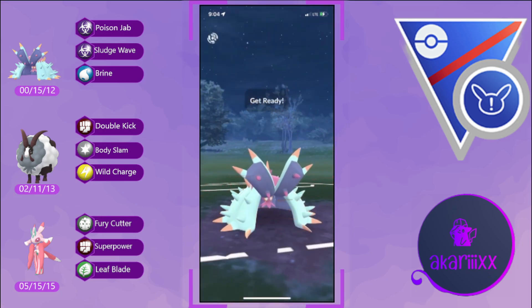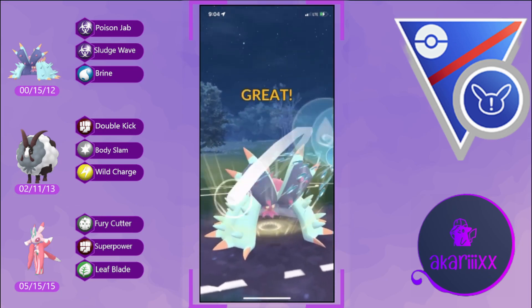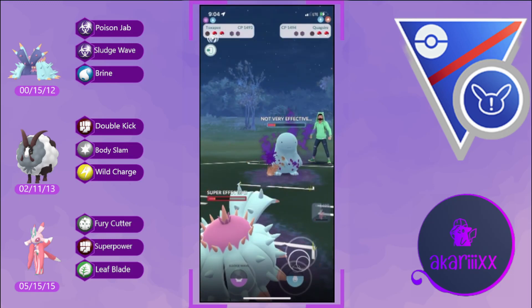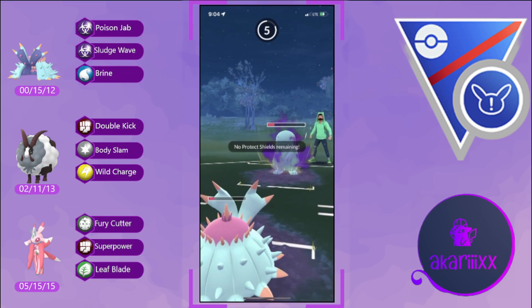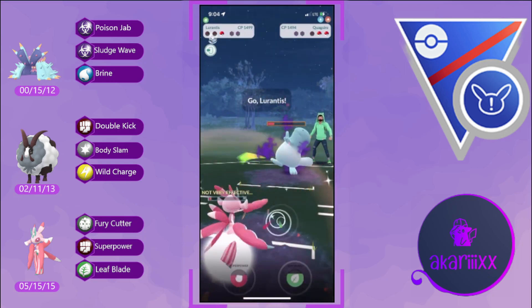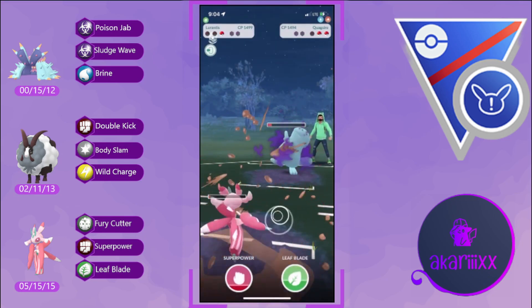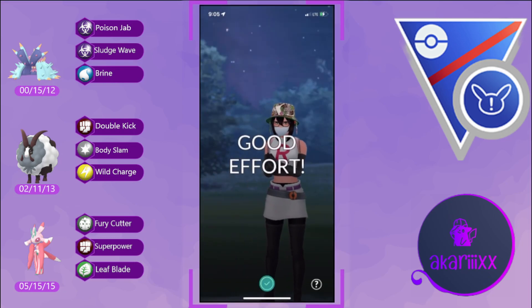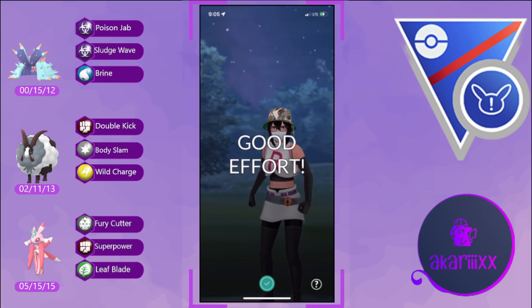Just for research and scientific purposes — Brine deals respectable damage into the opponent's Quagsire but we need to get to another one, and we're definitely not going to be able to as Mud Shot generates energy extremely quickly. Our play is to get the aggressive farm down but we can't get there — opponent Mud Shots us down disrespectfully. Well played by the opponent, thank you for the match.